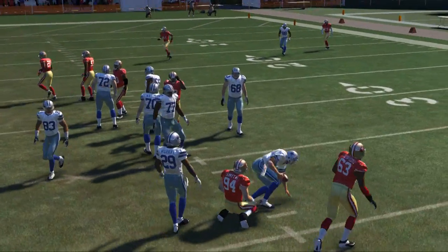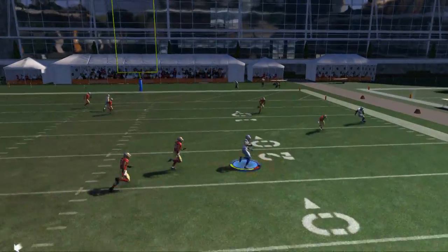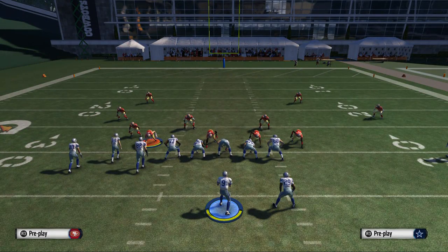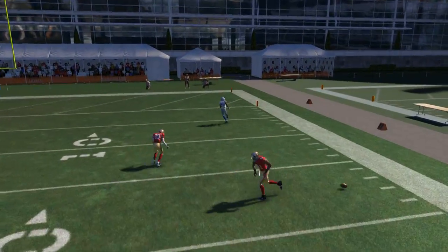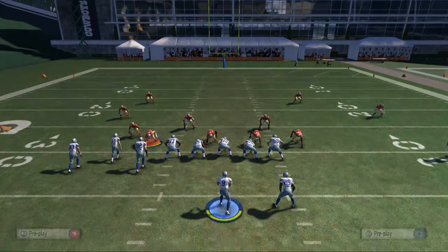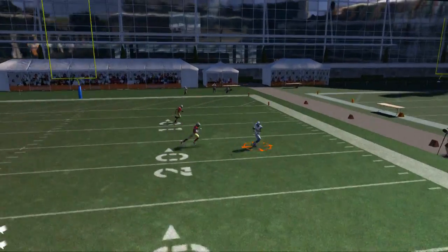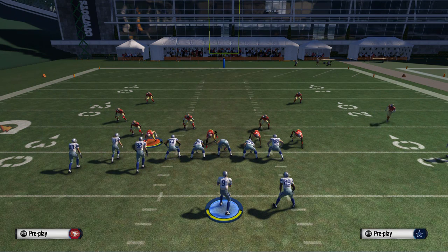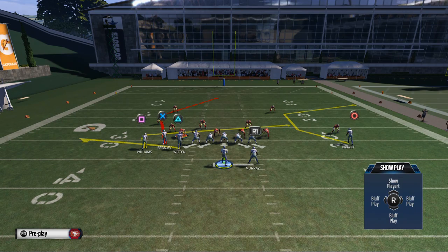Another thing to notice is how your linemen block with your play calls — here there's poor blocking. Moving on, Terrence Williams comes across the field and gets that inside separation, making him a viable option against man coverage. Finally, I test Dez Bryant — pass lead up to the outside — but the safety comes over, so I try pass lead down to the outside instead, and that route now beats man coverage.